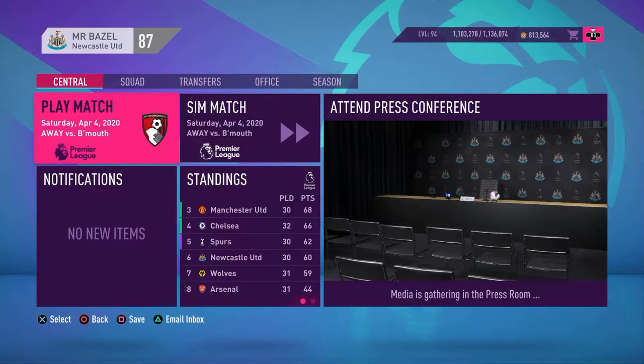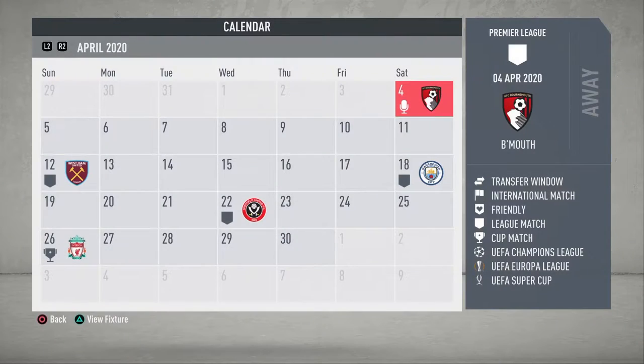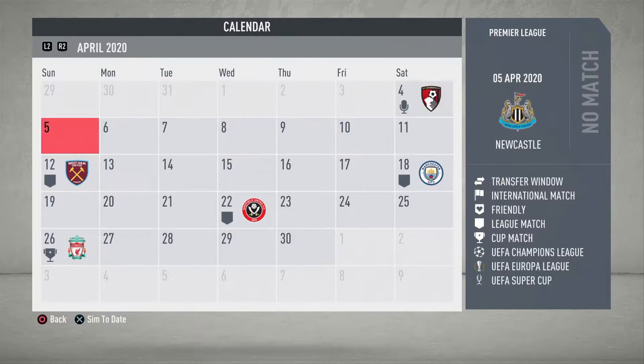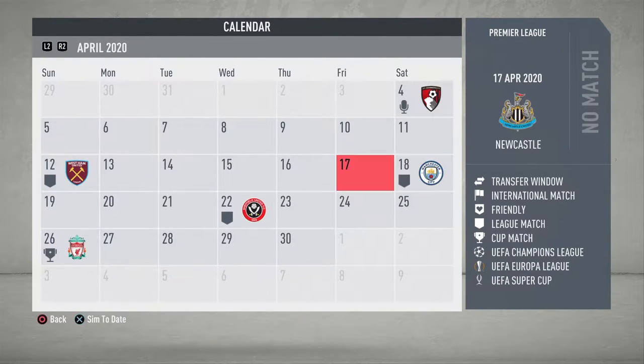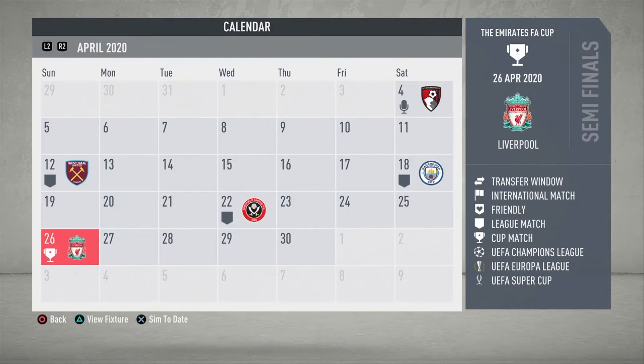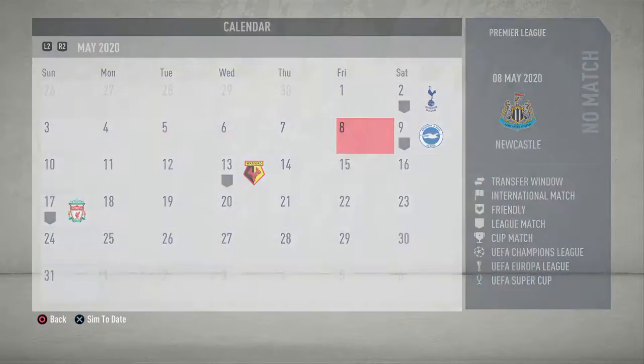Hey, what's up guys and welcome back to a brand new video on the channel. Today is episode number 11 of the Newcastle Final Action Takeover career mode in FIFA 20. We've got Bournemouth next in the league. Going over to the calendar: we've got Bournemouth away, then West Ham at home, then Man City away which is going to be a tough one, then Sheffield United, and then the all-important FA Cup semi-final.